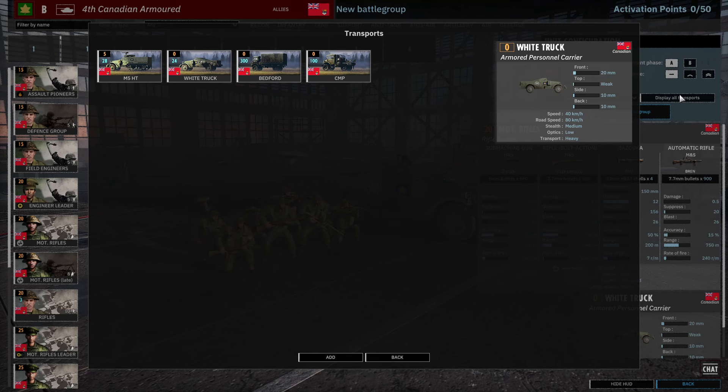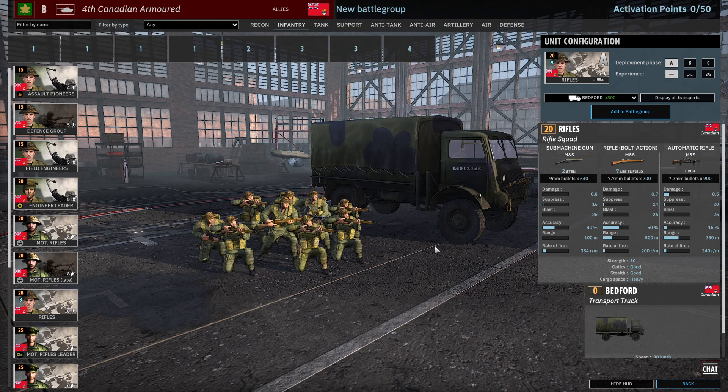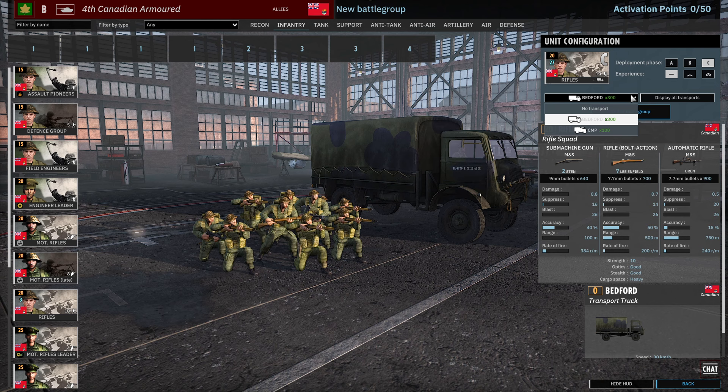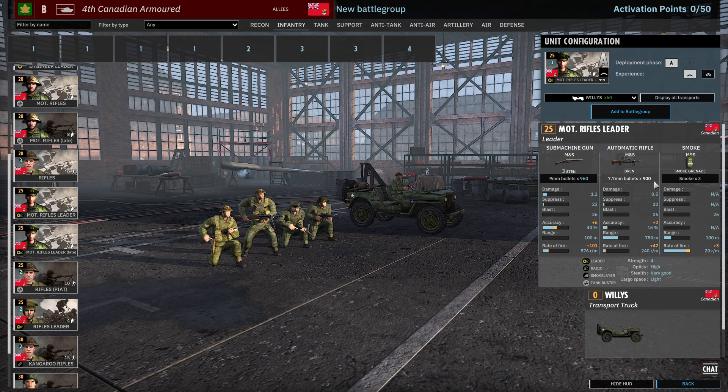The Motorized Rifles can only be brought in with half-tracks that have 30 cals. Having a half-track isn't usually better than not having one. Rifles have 9, 18, 27 availability and can be brought in with Bedford or CMP transports — it's a 10-man squad with 2 Stens, 7 Lee Enfields, and a Bren. Then we have the Motorized Rifle Leader: 3 Stens, Bren, and Smoke Grenade — a really nice setup. 3 available in Phase A at one vet. Smoke is always nice on a leader.